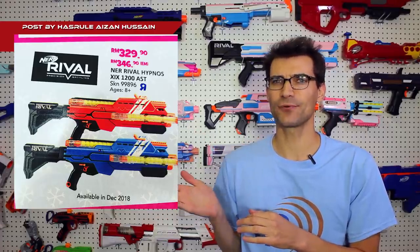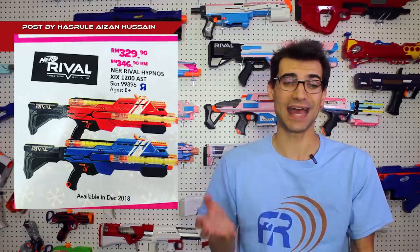One more thing — a quick roundup of a few other blasters that we don't have yet but are coming out soon. The Rival Hypnos popped up in an image with a release date of December 2019 and does showcase some more clear, pristine images of it, which is definitely nice. I don't have an exact price in US dollars because it is not listed in US dollars and we don't know what the exact ratio will be. We also have our first image of the Elite Ruckus, which is an inline clip blaster that has a curved clip — because Hasbro just has to change it up a little bit for every single version so you can't use the ones you already have.